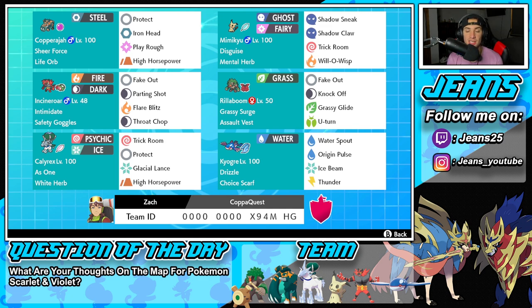Bottom left is our first restricted Pokemon — Ice Rider Calyrex with the As One ability and White Herb as its item to counter Intimidate Pokemon. It's got Trick Room like we already mentioned, Protect, Glacial Lance, and High Horsepower — fairly normal moveset for any Calyrex.